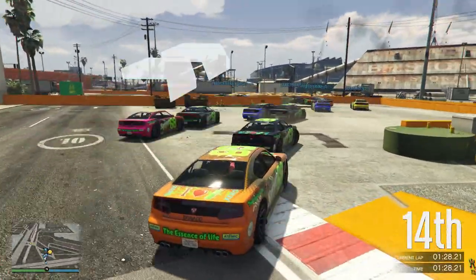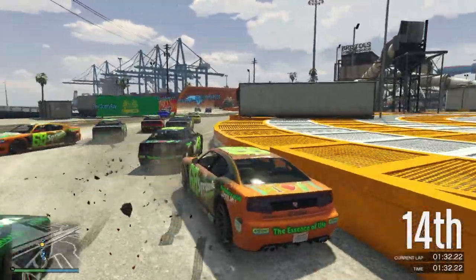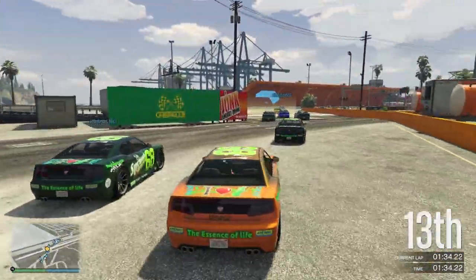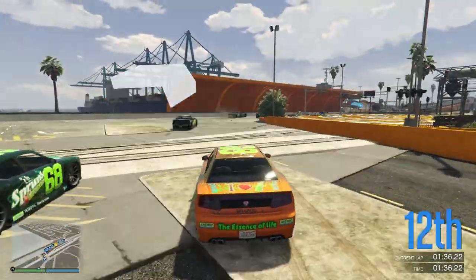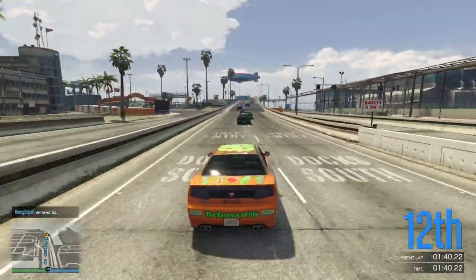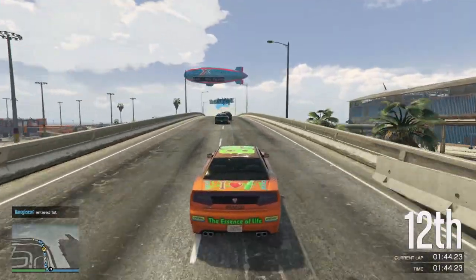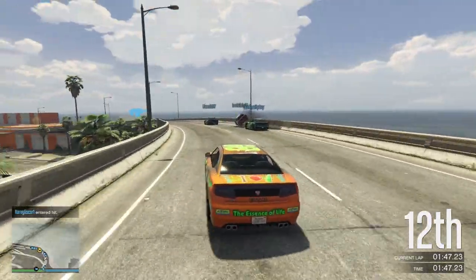We've kind of been in traffic all the way through. This is one of the corners to watch out for — the kerb on the inside through here can be very, very nasty. An orange car has ended up pointing the wrong way. And that train line sometimes bounces your car horribly into the air, sometimes does nothing to it. Never really know what's going to happen — you've just got to watch out for stuff.